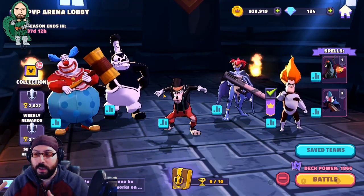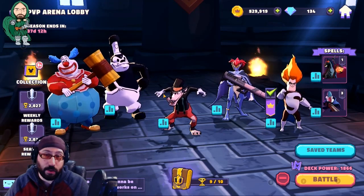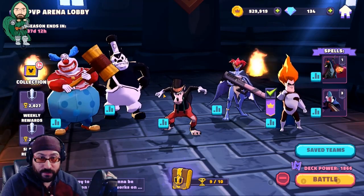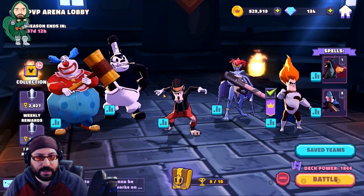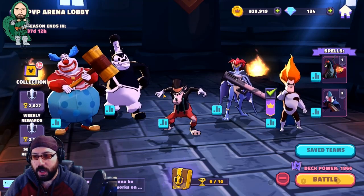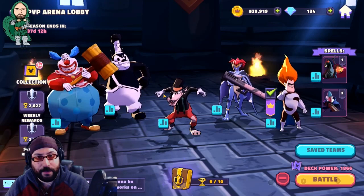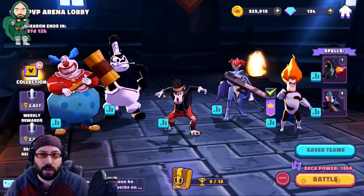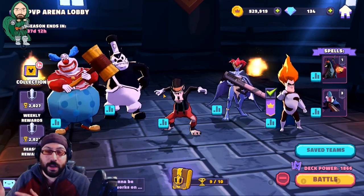In case you didn't know, the Heroes campaign requires hero characters and unlocks villains. The Villains campaign requires villain characters and unlocks heroes. So you kind of need to have an equal mix of both to progress. They are capped, so when you complete an entire row in one of the campaigns, it usually stops you before you reach a certain level, and then you can start working on the other campaign. That's the idea of progression — you do one, then you do the other.